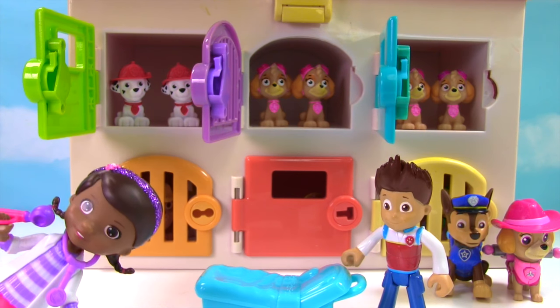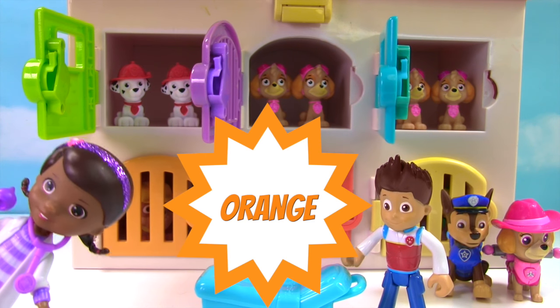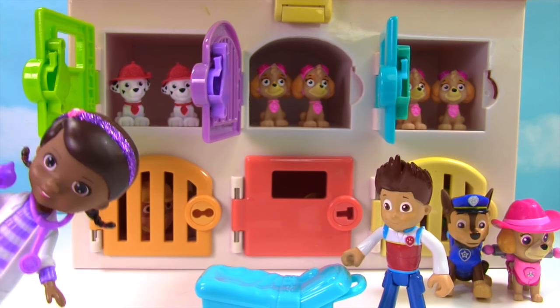We're all done opening up the doors on the top. What color is this first door on the bottom? That's right, it's orange. So we need the orange key.